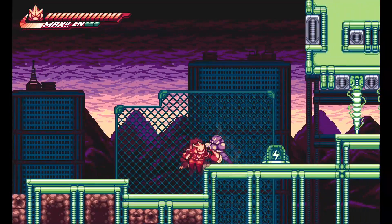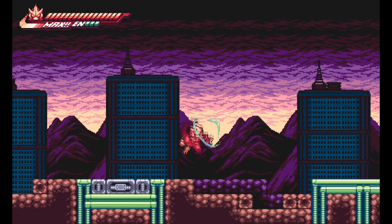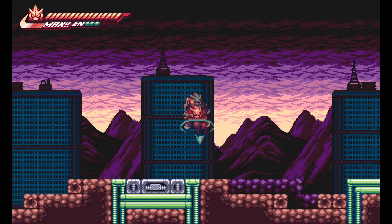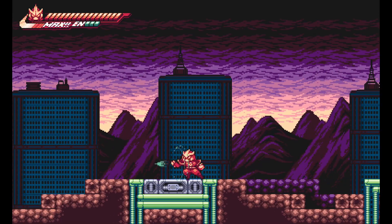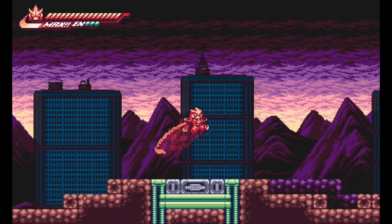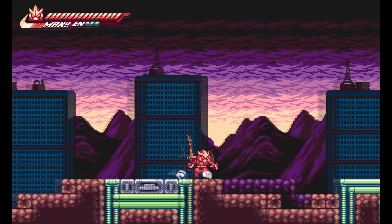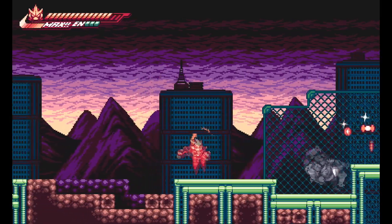You're controlling this guy. He's not really too much in appearance like Mega Man, but you have different move sets. You can press down while you're in midair to do the stomp attack. You can punch things, kick upwards — there's a lot of versatility to this. There's also a hook shot kind of thing, which you can use in a variety of ways. You can use it to just straight up kill enemies, or you can use it to launch yourself at enemies.